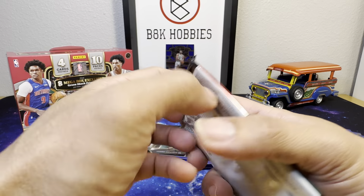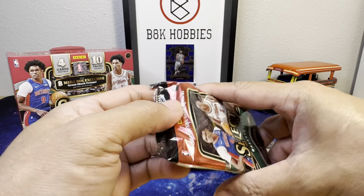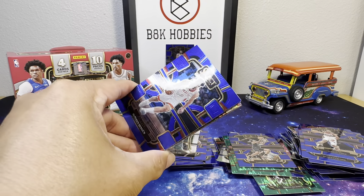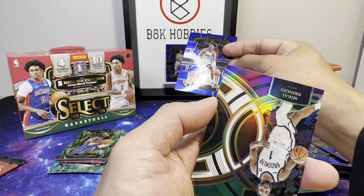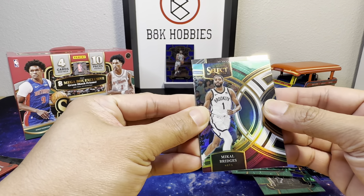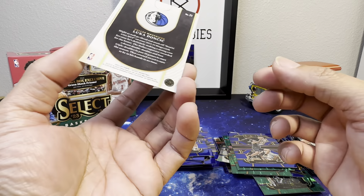The last two packs — thank you very much for watching. Kababayan sa Pilipinas, maraming salamat! Alright: Alperen Şengün, Colby Jones, Mikal Bridges strike color, and Luka Doncic on the neon icon!